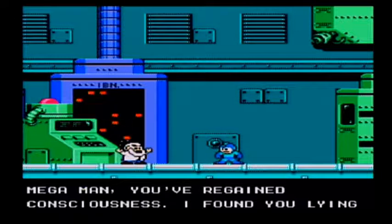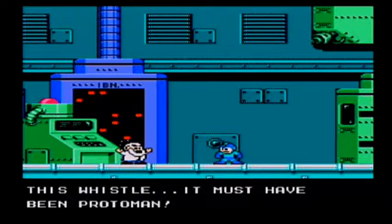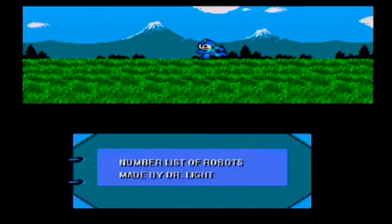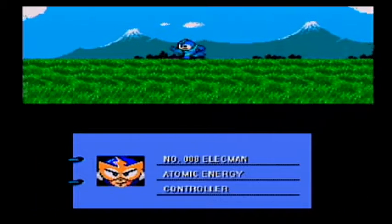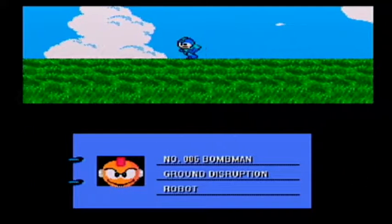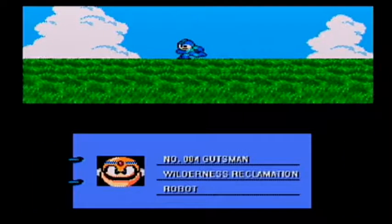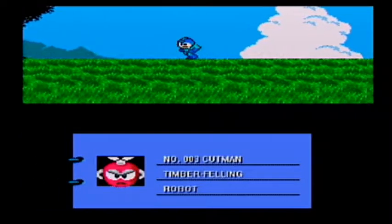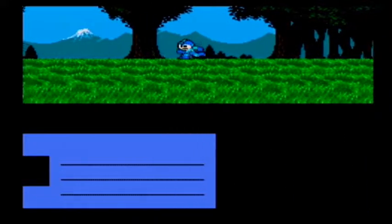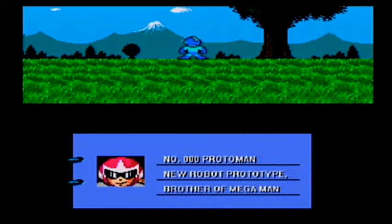Mega Man, you've regained consciousness. I found you lying here when I arrived. I wonder who brought you here. This whistle! It must have been Proto Man. I made sure that Proto Man would whistle every time he moved around so you could tell where he was. Also, great music. The robot list includes: Number 8, Black Man — Atomic Energy Controller; Number 7, Fire Man — Waste Disposal Robot; Number 6, Bomb Man — Ground Destruction Robot; Number 5, Ice Man — Arctic Investigation Robot; Number 4, Guts Man — Wilderness Reclamation Robot; Number 3, Cut Man — Timberfelling Robot; Number 2, Roll — Housekeeping Robot; Number 1, Mega Man — Former assistant to Dr. Light; Number 0, Proto Man — New Robot Prototype, Brother of Mega Man. Then why was he beating me up throughout the game? I never understood that.